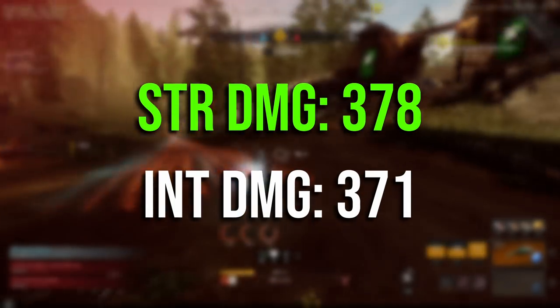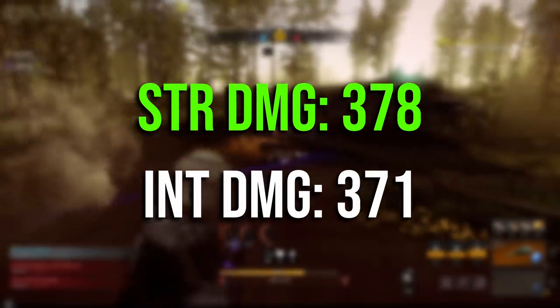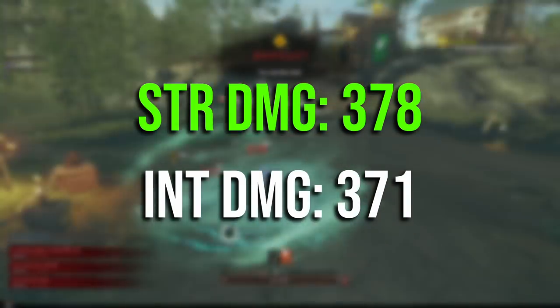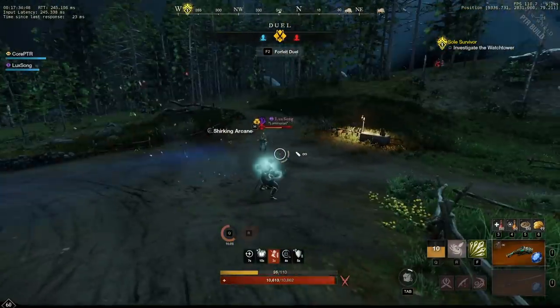The numbers aren't that big of a difference at this point. It doesn't really matter if you go strength or intelligence for crits or auto attacks — you only lose a little bit of damage either way.